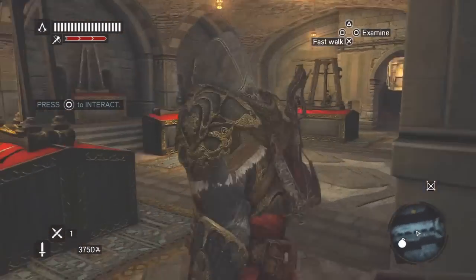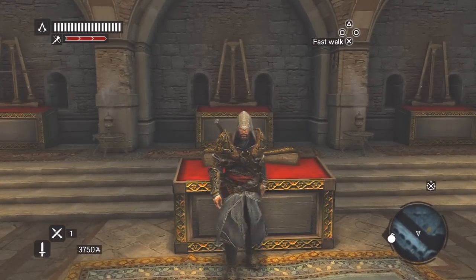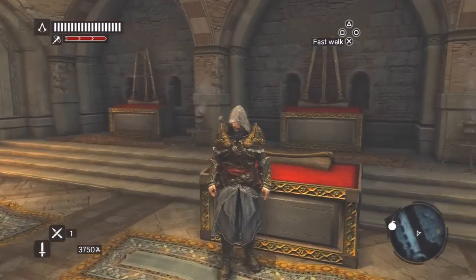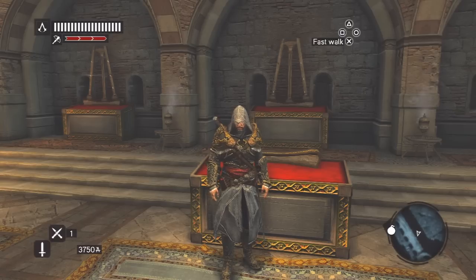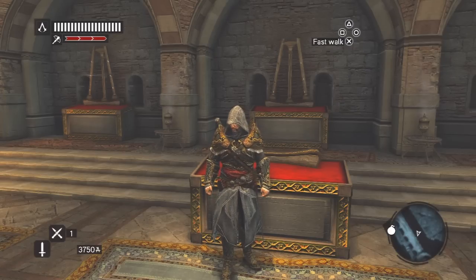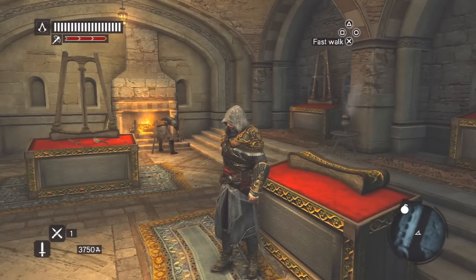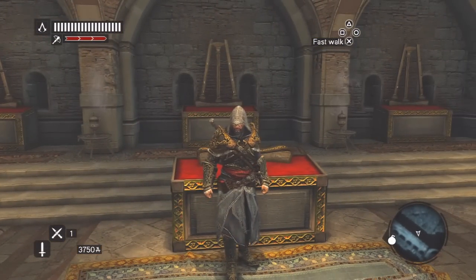Also worth noting: if you pre-ordered the game from GameStop or EB Games, you got a pre-order code for the Vlad the Impaler sword, which required activating a hidden tomb. However, that sword only has four-star ratings on everything, so it's not the best sword in the game. It does have special kill animations that are fairly unique, which some people prefer, but if you're looking for the best of the best, Yusuf's sword is where it's at.